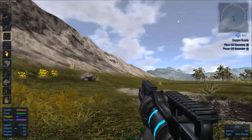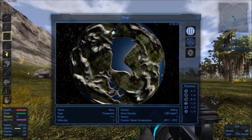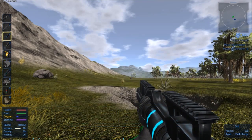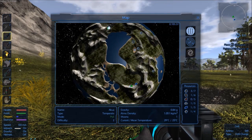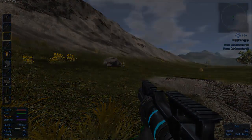Those deposits aren't too far away. When I get a hover vehicle I'll be able to come back and clean them out easily. I need to head west I think. I'll follow around the edge and bring you back if I find anything interesting.